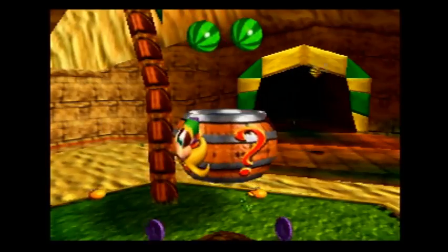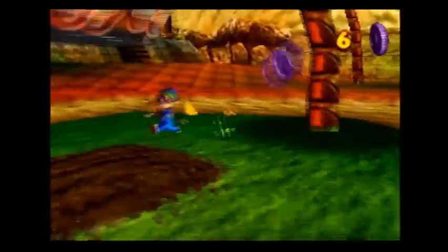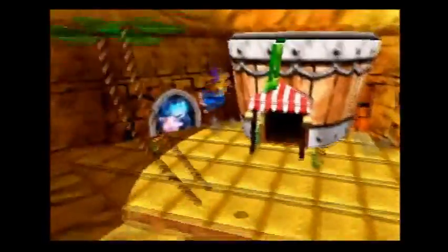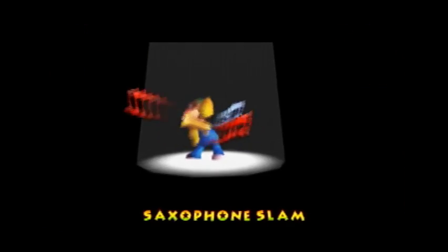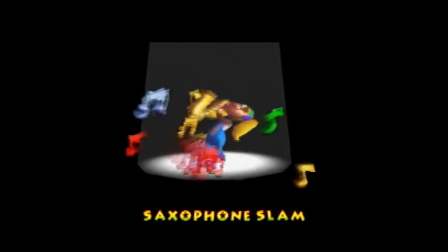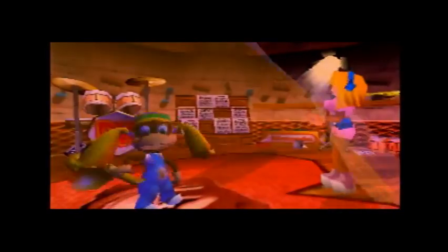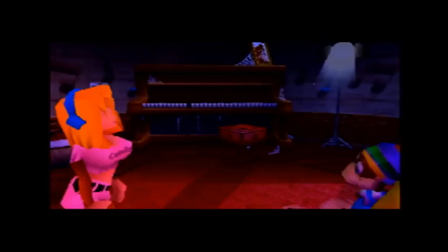I want to start with Tiny Kong and Lanky Kong. I want to unlock some of their items, and I'm gonna start by getting their instruments and their guns, and there's a few upgrades they can get. She has a saxophone slam — that's her instrument. That's everyone's instrument.